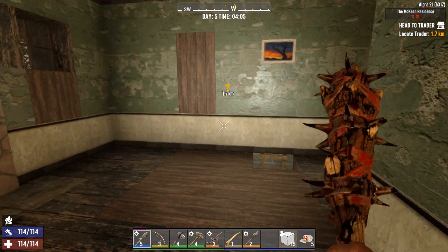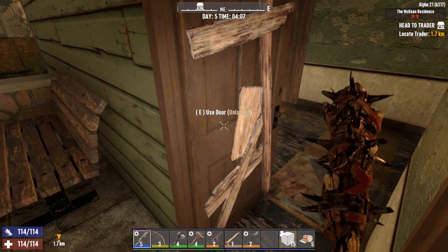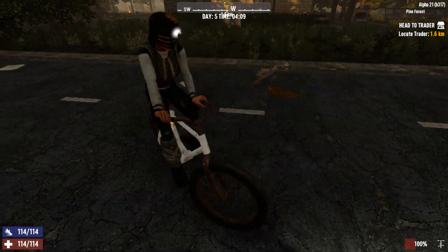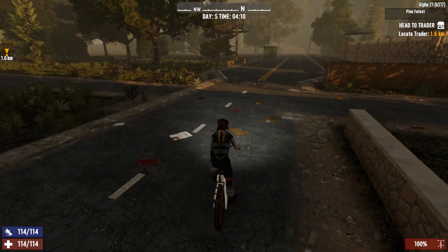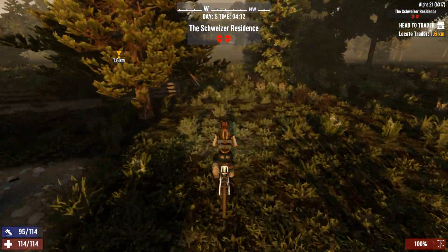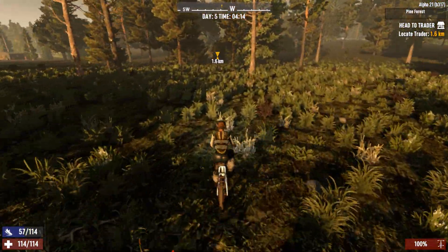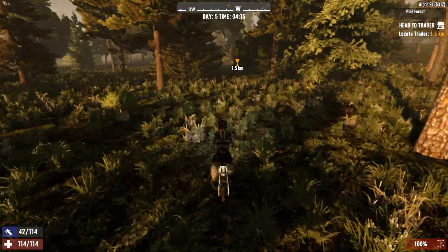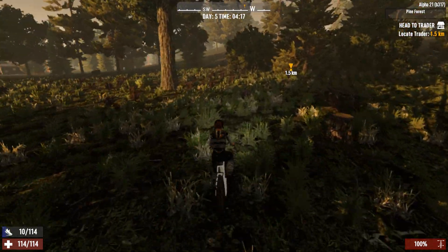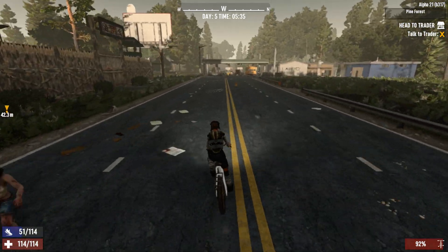Hello everyone, welcome back to another episode of Seven Days to Die. Today we are heading out to the new trader first thing this morning. We have an empty mailbox here, not too concerned about that. We're going to try our best to head over to the new trader just to see who it is, search their compound, and see what they look like.